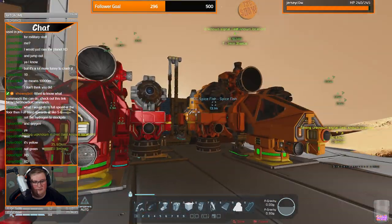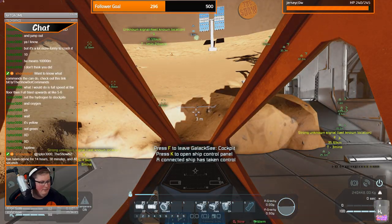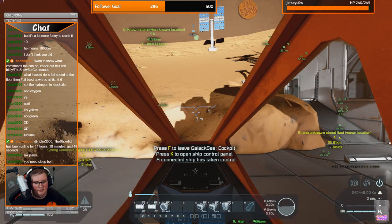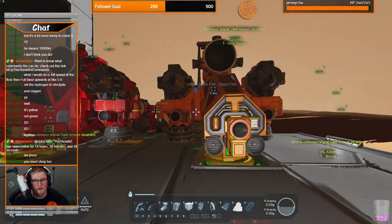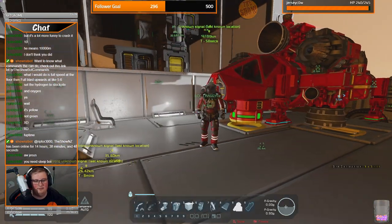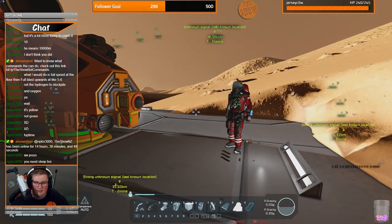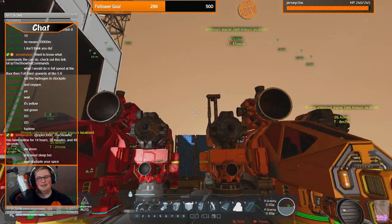One thing you do need to do — fuel stockpile. Hydrogen is already on stockpile. You've already done it. Excellent. To be a crew member of the Spice Fish, you've got to know to stockpile your fuel. You do need to stockpile your fuel, otherwise you go to use it and it has no fuel — totally what I did today. When I went to move that one, it had no fuel. Good job. Stockpile your spice.